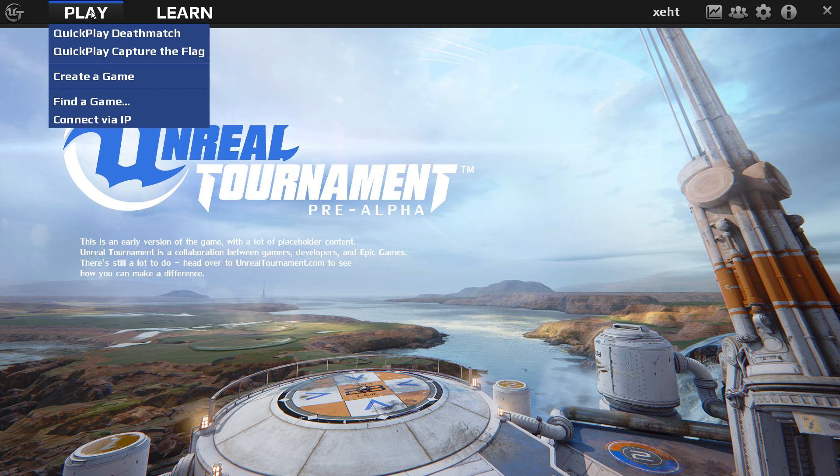The Play menu has everything you'd expect: quick play links for Deathmatch and CTF, you can also create your own game, Find a Game brings you to the server browser, and if you have an IP you know, you can connect directly to it using this option right here.